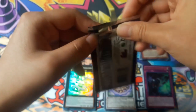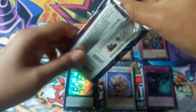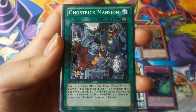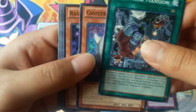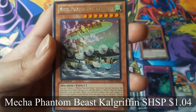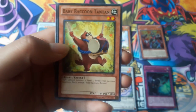Now for the last pack. Ghost Trick Mansion. And Mecha Phantom Beast Cal Griffin for a rare. No holo.